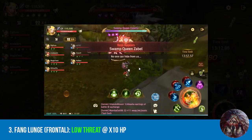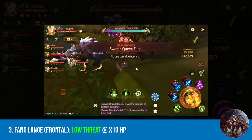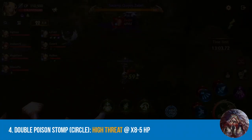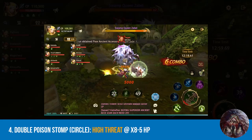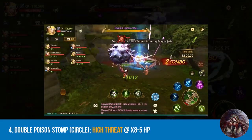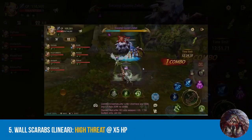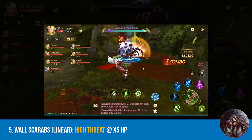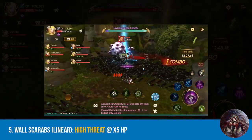Third is the fang lunge. It's a wide frontal attack, so it's best if you stay at the back or at least somewhere close to the back. Fourth is the double poison stomp. Don't let the first stomp fool you because both spiders will cast another poison wave and it does hurt. Best to stay outside the radius.